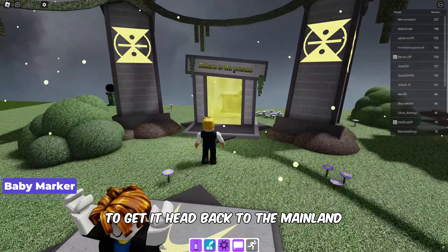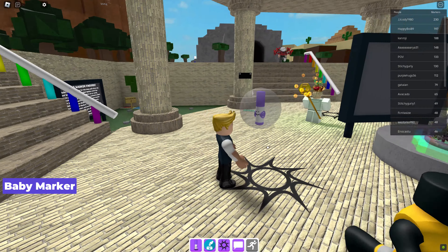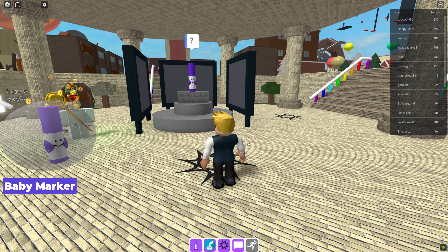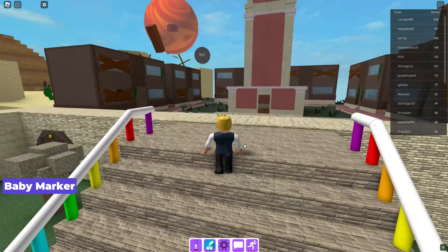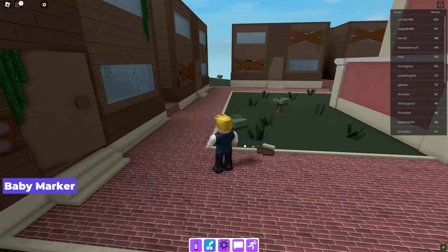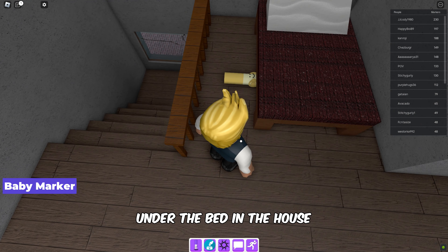Next up we have the baby marker. To get it, head back to the mainland and grab the marker under the bed in the house.